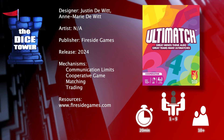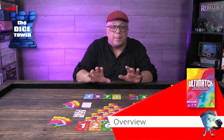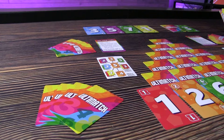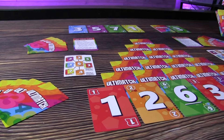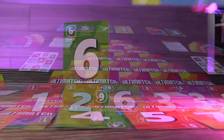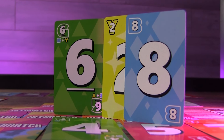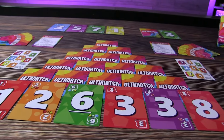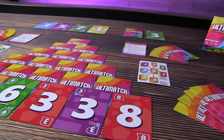Great minds think alike, and great teams make Ultimatches. In this cooperative game, you and your fellow players will team up to match cards and make your way to the top of the pyramid. Ultimatch is an exciting, colorful, and very addictive game. Make clever matches by number or color. Will you use one card or two? Addition or subtraction? Mix colors — yellow plus blue equals green. Will you risk a card now or save it for later? Can you guess what card your fellow players need? Make a perfect match of both number and color to feel the thrill and gain the rewards of the Ultimatch.